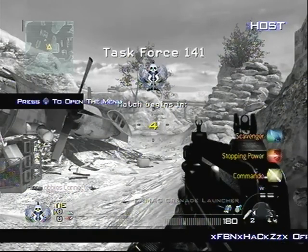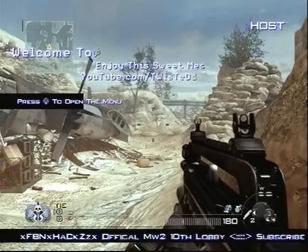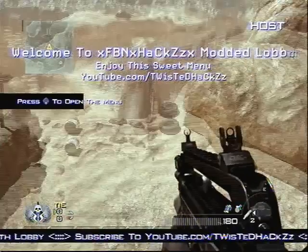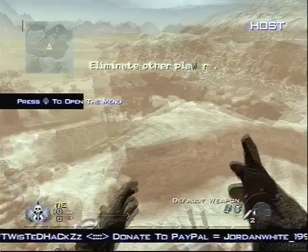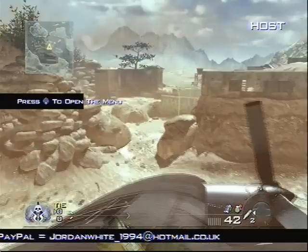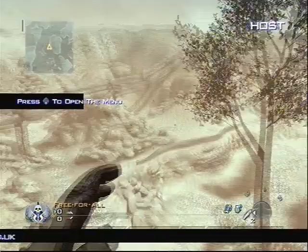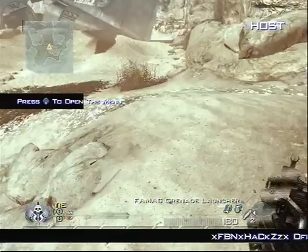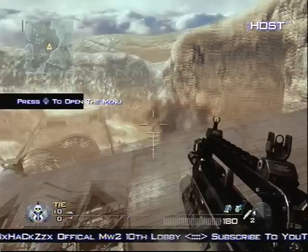Nice user interface here. Official MWD 10th lobby. He's right up there with Kaybrizzles — he's already got the gold eagle right in there. Didn't even have to open the menu, and the default weapon. So far, this is the only other menu besides Kaybrizzles' final tree patch that I've been able to do this in. And the unlimited ammo.